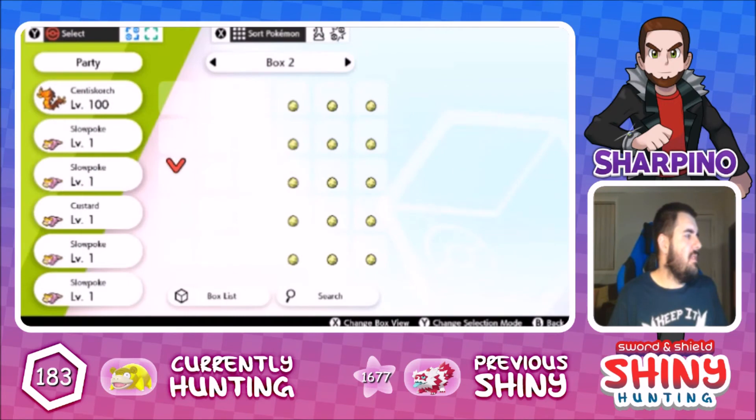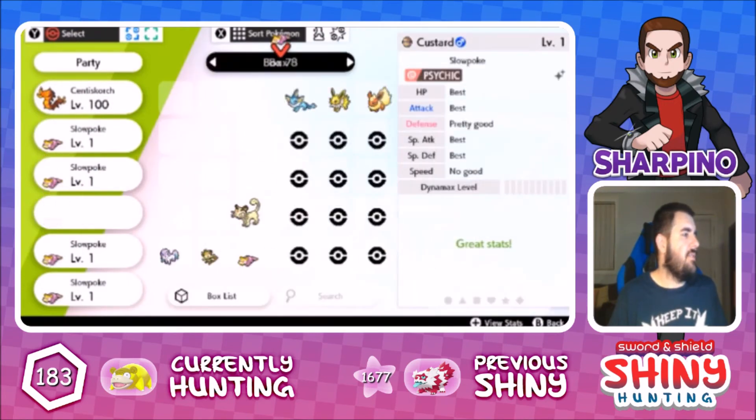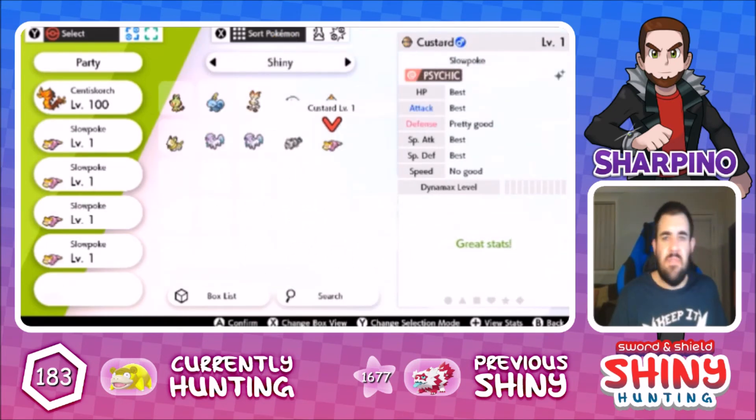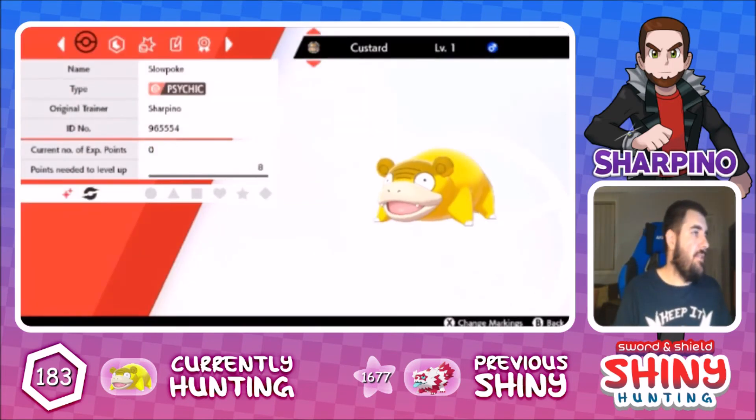So let's go ahead and put Custard, the shiny Galarian Slowpoke, with our shinies over here. There we go. That is shiny. Technically shiny number 11, but it's shiny number 10 as far as different shiny species in the game.